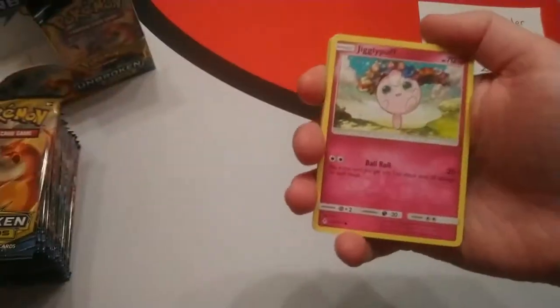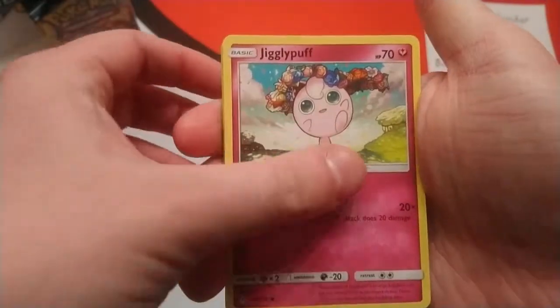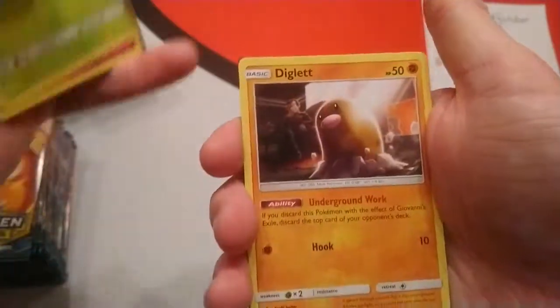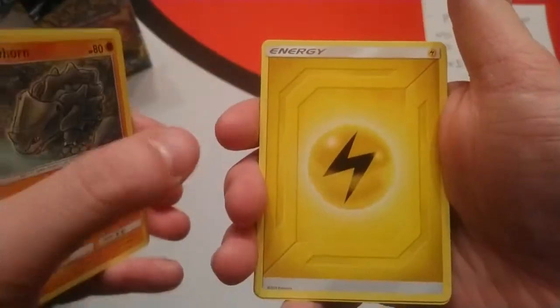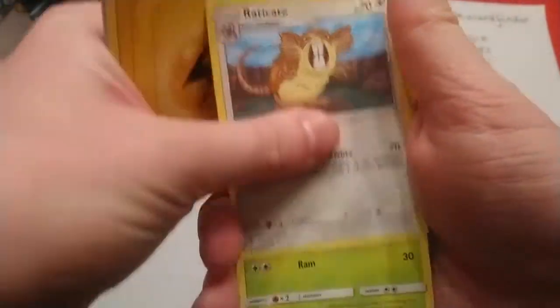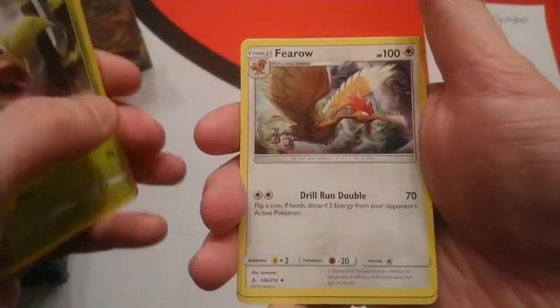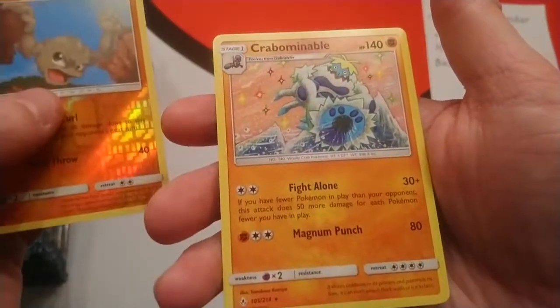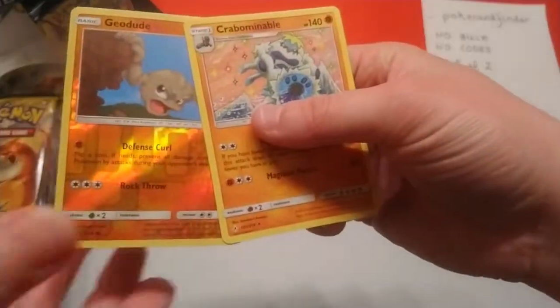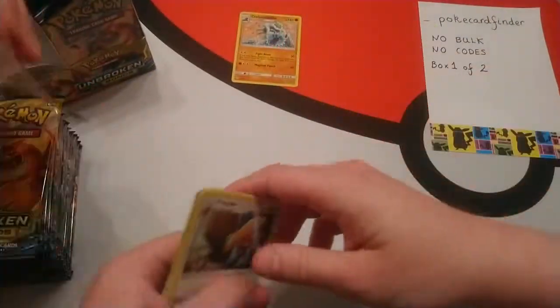Here we go — here's your first pack, Poké Card Finder. We have a Jigglypuff, Bellsprout, Diglett, Poliwag, a Rhyhorn, Lightning Energy, Raticate, Weeping Bell, Pharaoh. The reverse is Geodude and the rare is Crabominable. I will give you the reverse all sleeved and put the rare down there.